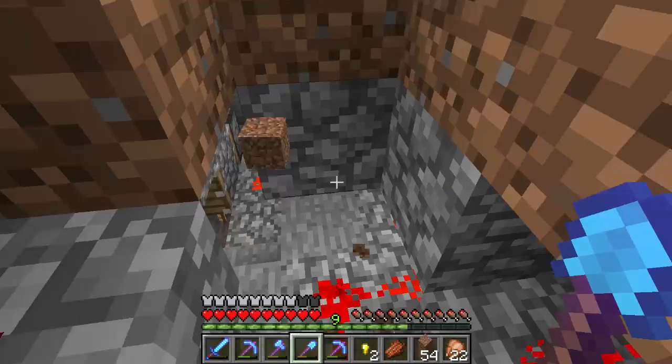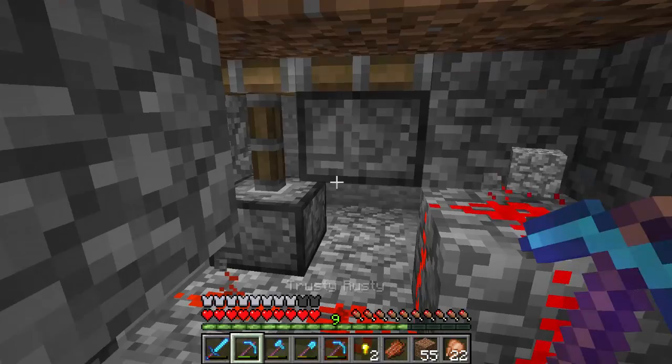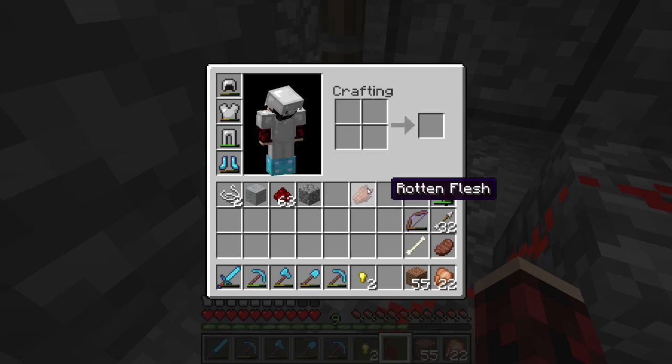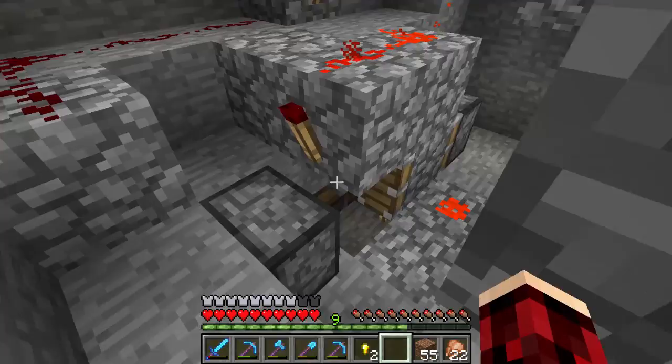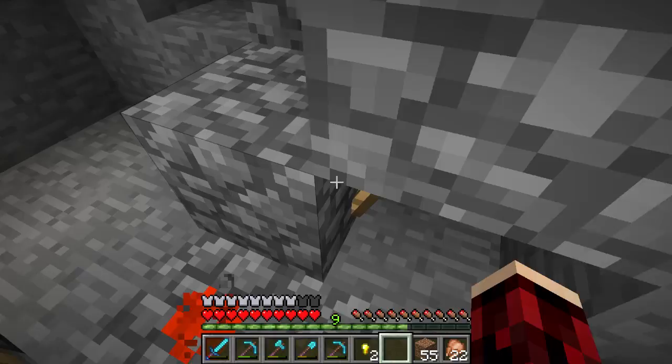We can go down and take a look at the redstone — it can probably be more compact. Right here we have a double piston extender, designed by Minecraft Addict, and then I added on just this line that goes around and powers the other pistons. Pretty simple. And here we have a supercharged T flip-flop that goes to the input block for the double piston extender, which is right here.